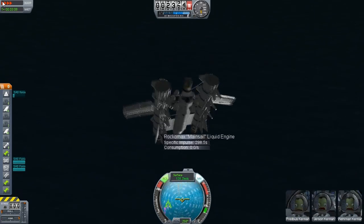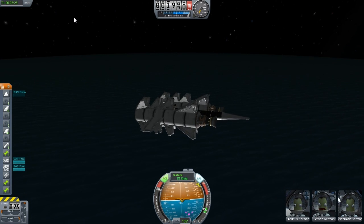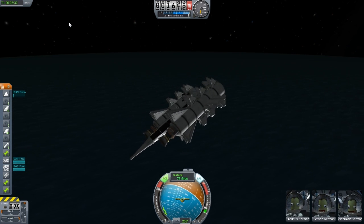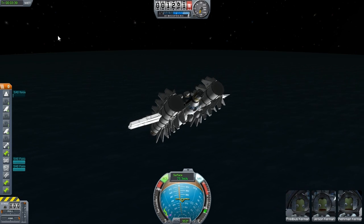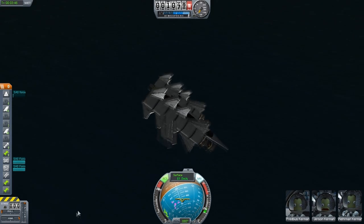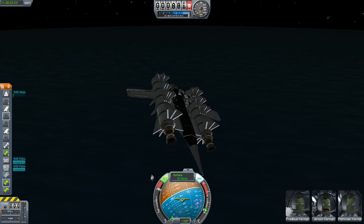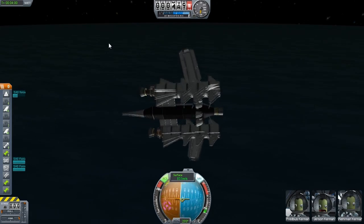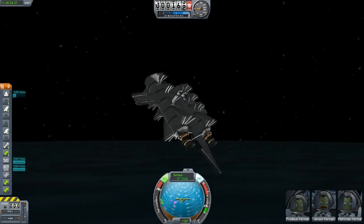The Kerbal Space Program creators did a livestream yesterday and showed some new stuff — I think they used Nova. They will be adding a meteoroid belt, two new planets or gas giants, and a moon, I'm not sure. I'm looking forward to it. They'll also hopefully be fixing the bounce glitch — you know, when you hit the ground and go back up even when the power is off. That would be good. It's quite interesting to watch.